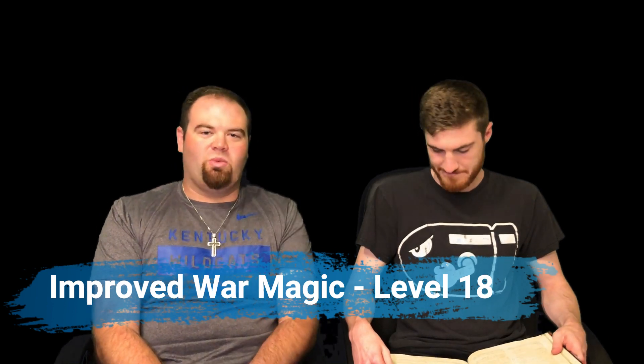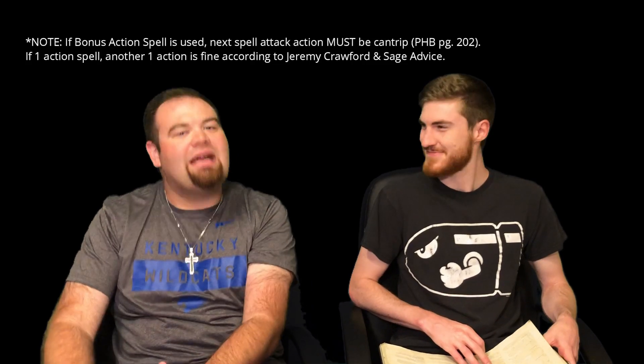At level 18, your capstone ability is Improved War Magic: any spell you cast, you can then attack as a bonus action. So you can throw a Fireball and then hit somebody that's in your face. One important clarification: casting and attacking are different actions. When you take the Attack action you can use all extra attacks under that same action, but casting a spell is separate unless you use Action Surge.